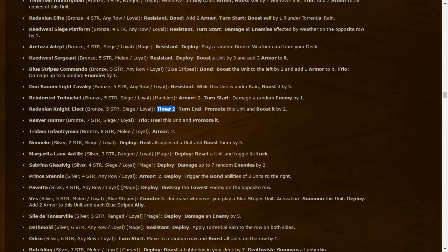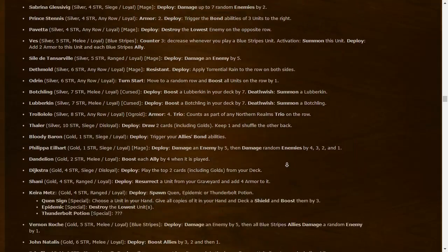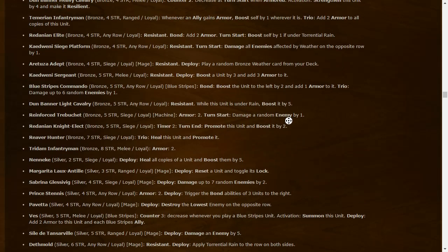Redanian Knight Elect: five-strength siege Loyal — timer two turn end: promote this unit and boost by two. So we'll still have some promote synergy. River Hunter: seven-strength siege Loyal — Trio: heal this unit and promote it. So Trio means if you have three similar units. Overall Northern Realms has a lot of interesting synergies around armor, weather, Trio, and Bond keywords still to be discovered.